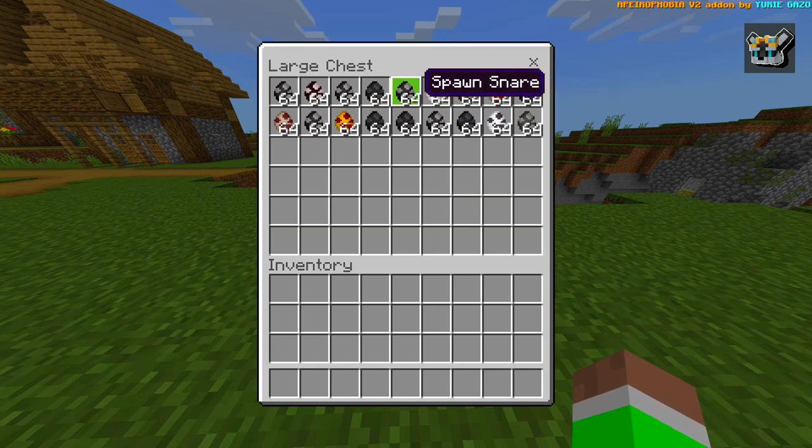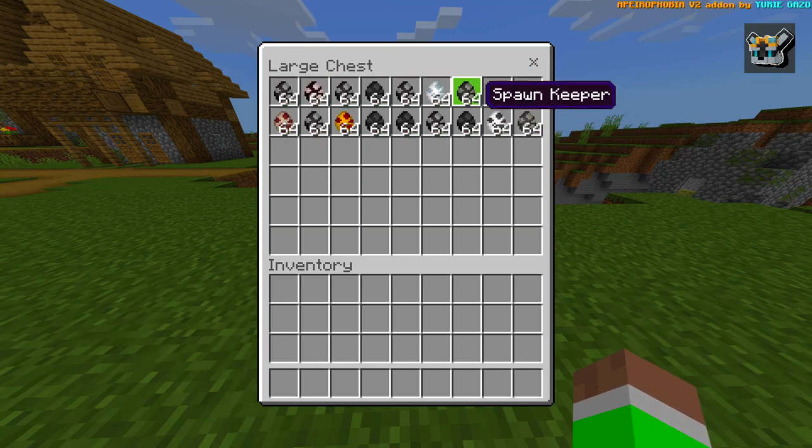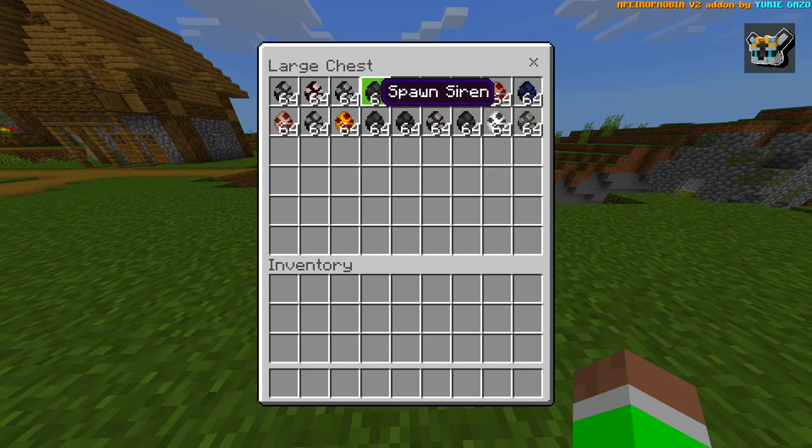Let's go ahead and open up the chest, and as you can see we got some awesome looking spawn eggs. We got something called a Keeper — I'm not gonna lie I don't know what that looks like but I spawned in a few of them and they look pretty creepy. We got a Skinwalker, and oh, a Siren — I don't like the sound of that one at all.